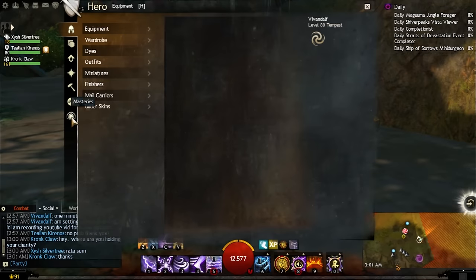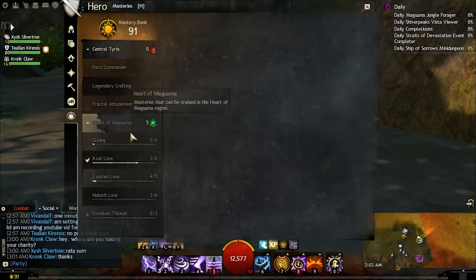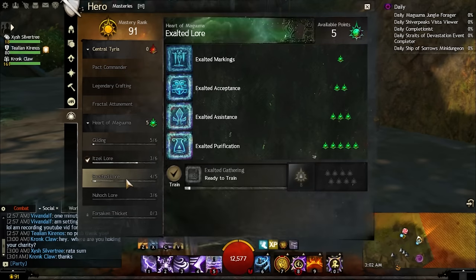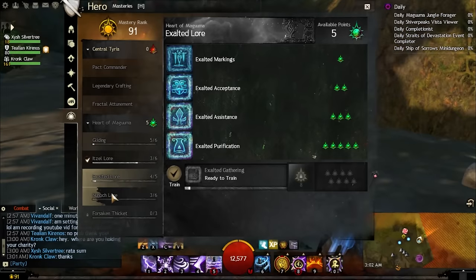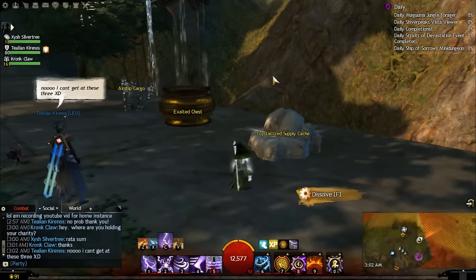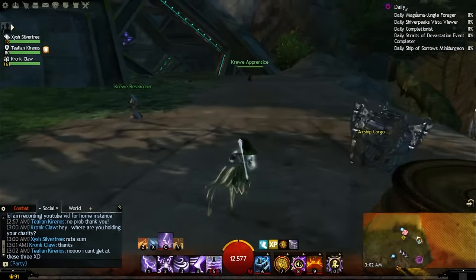If you go into your mastery section, in Heart of Maguuma you need to have the Itzel language to get the airship cargo, the Exalted language to get the exalted chest, and the Nuhoch language to get the supply cache. Once you have 2.50 of those map tokens, you can get all three of these — pretty easy to get.